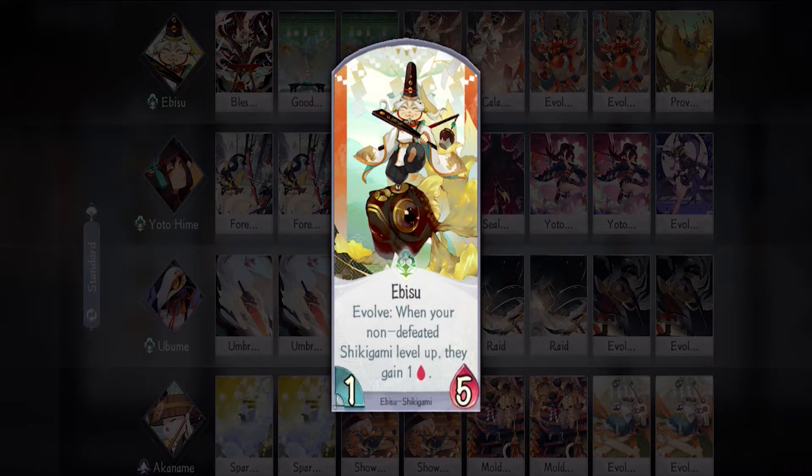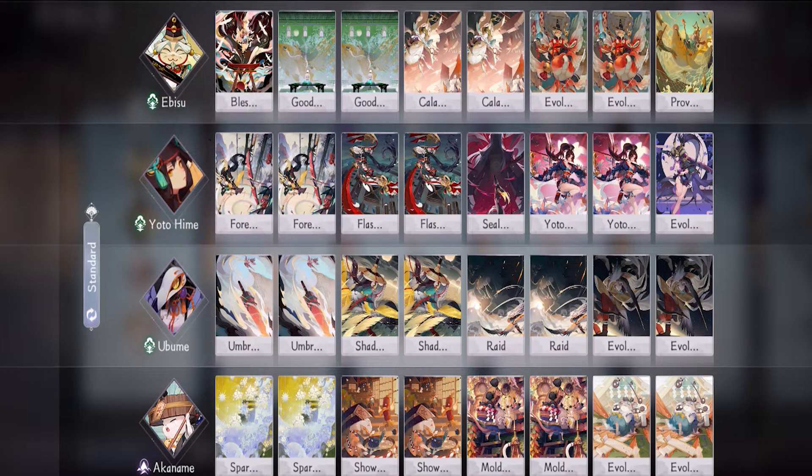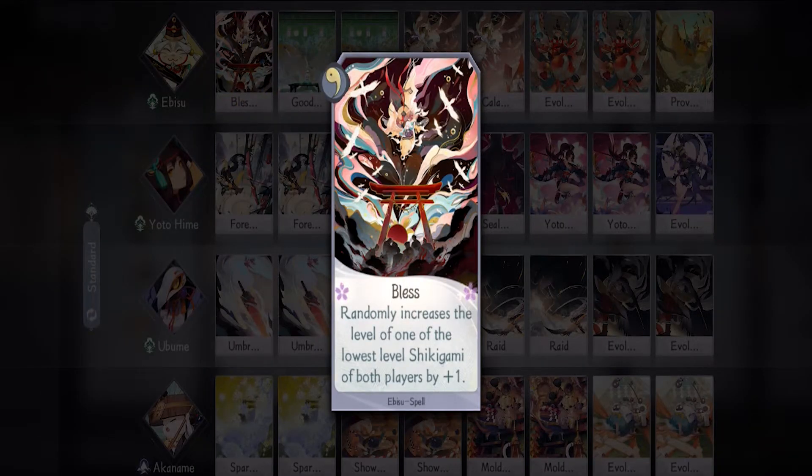First up is Ebisu — he is the buffer of the deck. But if I had to pick between him and Awandon, I would pick Awandon because: one, she can fit into two more decks and is easier to use; and two, none of Ebisu's cards have fast, which makes him pretty difficult to use. But if you have his SSR, I would say Ebisu is a little bit better.